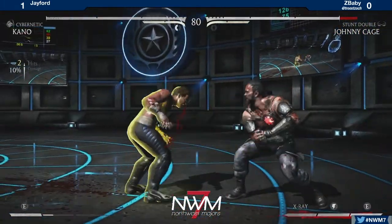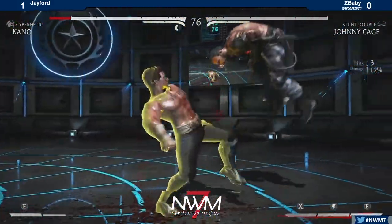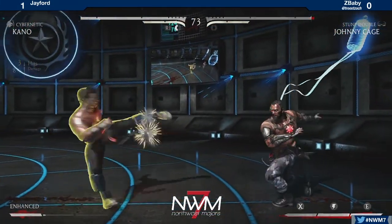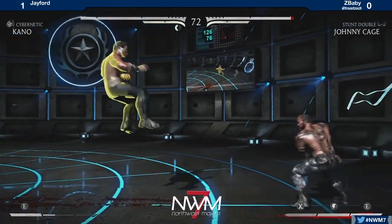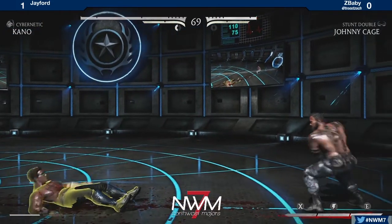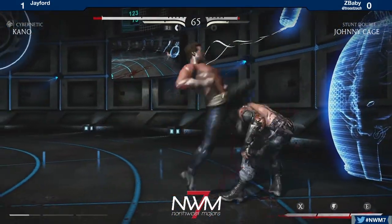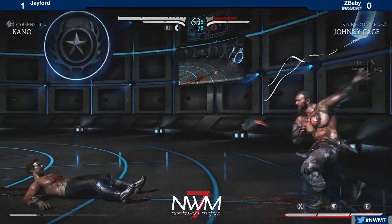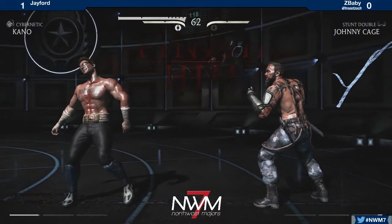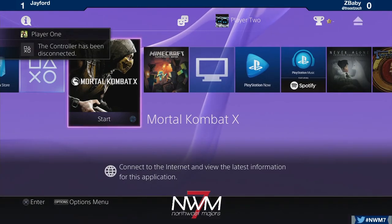Jayford is on match point right here. Doesn't get a combo but staggers some back twos and catches Z-Baby on guard. No conversion — nice finish. Gotta convert on those combos. I'd like to see Z-Baby using more of those shadows — that is the point of the variation. Get the knockdown, either get in or maybe get your own zoning started. Stunt Double Johnny Cage is not the best zoning in the game, but still very effective zoning, especially if you're trying to counter-zone Kano. And you tried to x-ray there but didn't have the meter.